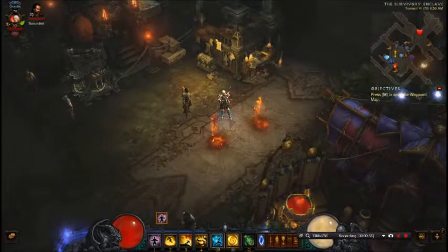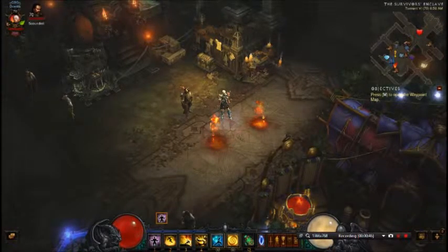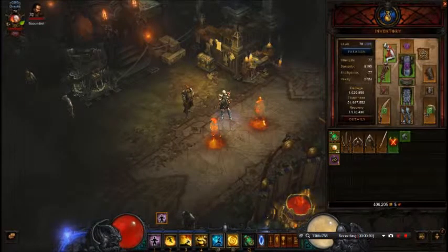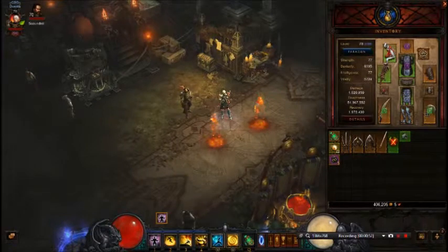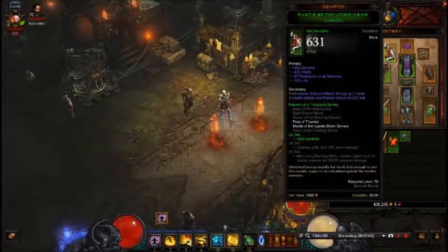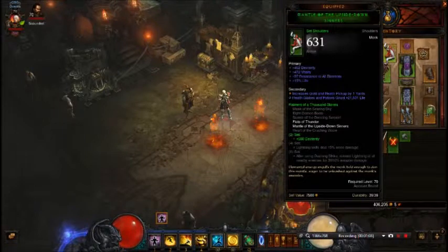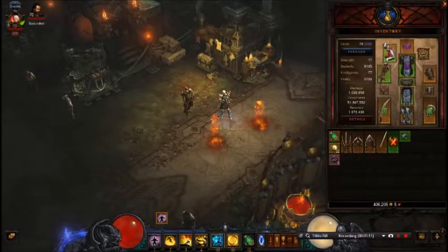There are a couple pieces of gear that are really key that are seasonal. I'll get right down to the gear and show you. I've obviously played the hell out of this guy — 208 paragon level. This set isn't necessary but the 500 dex bonus is nice, and that would be these two pieces right here. The shoulders I had nothing to roll off of them for damage, so I went ahead and rolled health globes and potions onto it.